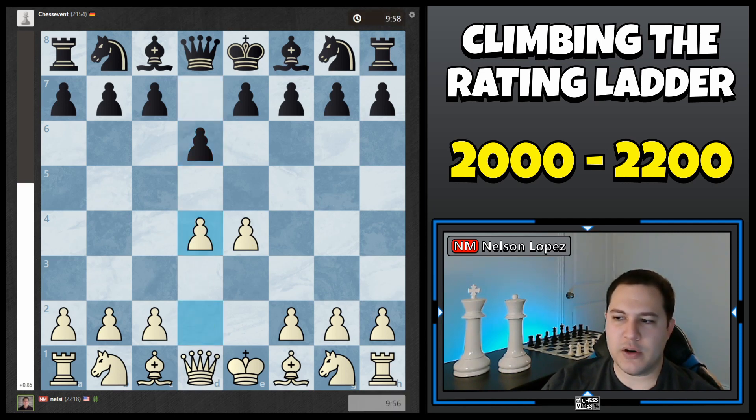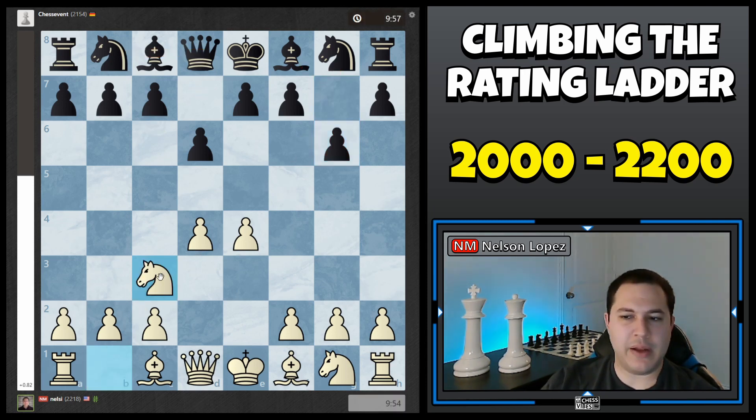So I played D4, just gaining control of the center, and sure enough he does play G6. Usually they'll go Bishop E7, something like C6, and then the Knights here and here. So my plan is to put my Knight on C3, just controlling the center, and then after Bishop G7, I play Bishop E3.